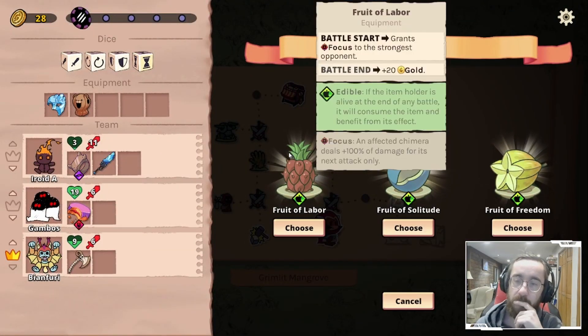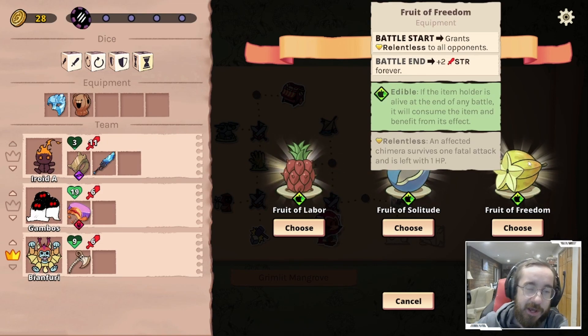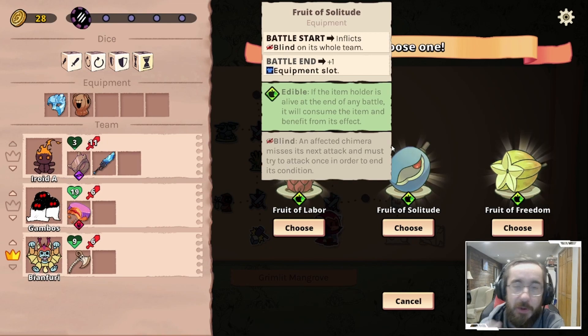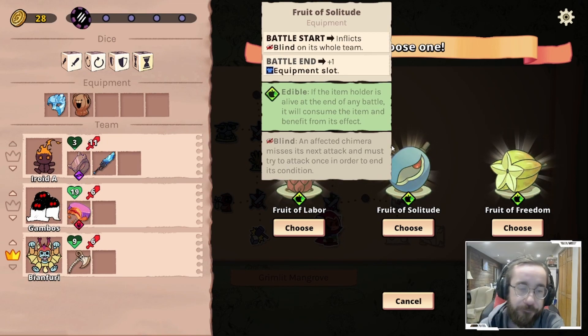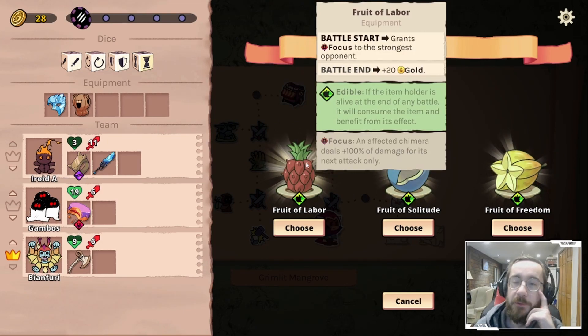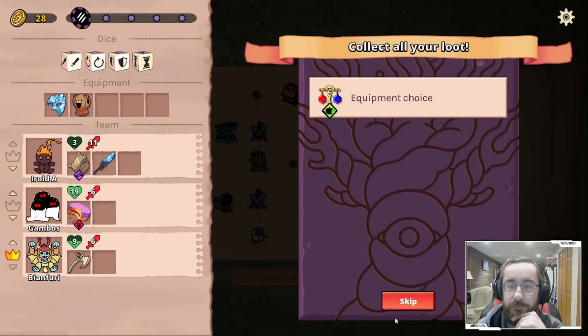Equipment choice: grants focus, blind to the whole team. Blind — an affected chimera misses its next attack and must try to attack in order to end the blind. Hmm. Extra equipment slot or relentless? Relentless isn't as good because we don't have the dice to help us out with it. Even the plus two strength is iffy — missing an attack sucks, but Being Fury would at least be able to deal with it quickly. Plus one equipment slot. I might actually skip the map node — I don't think we're strong enough, we don't have a guard to deal with this.